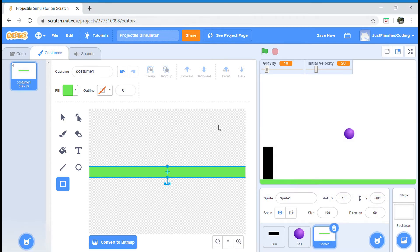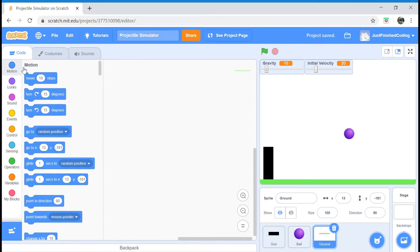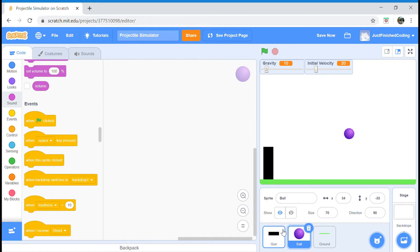Next, I want to make sure this ground goes to the maximum bottom position. You can move it first and then view the saved positions in the motion category. Make sure you rename the sprite to 'ground'. So when the green flag is clicked, we just want it to go to that position and that's it. Now head over to the ball sprite — this is where our main code actually begins, because the ball is going to simulate our entire projectile motion.